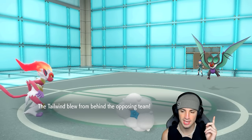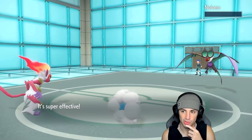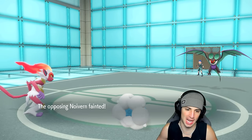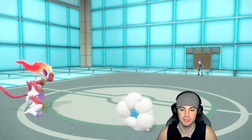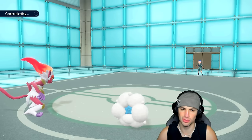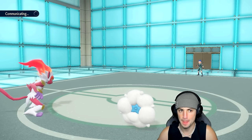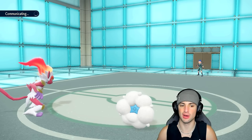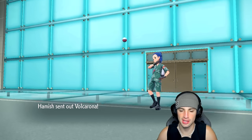I can stagger my Tailwind turns because I have Prankster, and I one-tap Oricorio as well with a crit — we love Whimsicott. Infernape is sitting here with the Choice Band choosing Close Combat, really good so far. I think we might see Volcarona pop out here. As long as I can set up Tailwind and get off more Close Combat with Infernape, we should be fine — and there's the Volcarona.